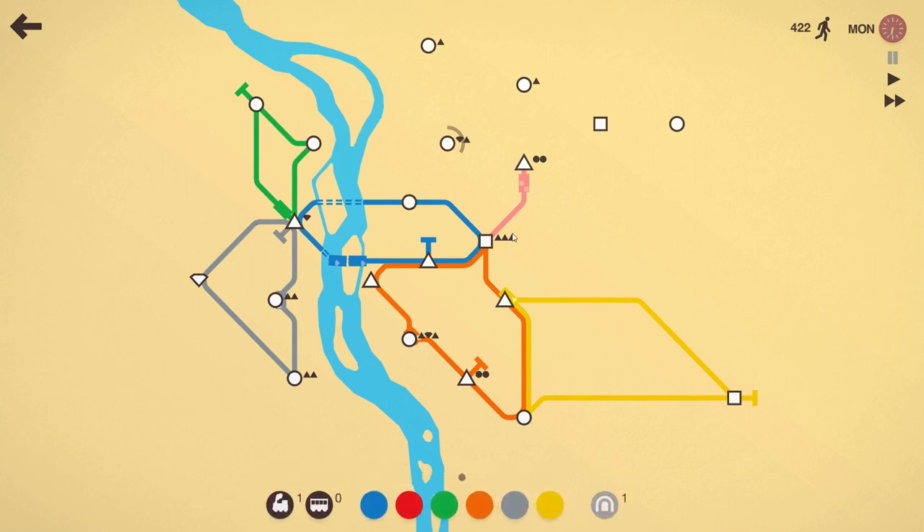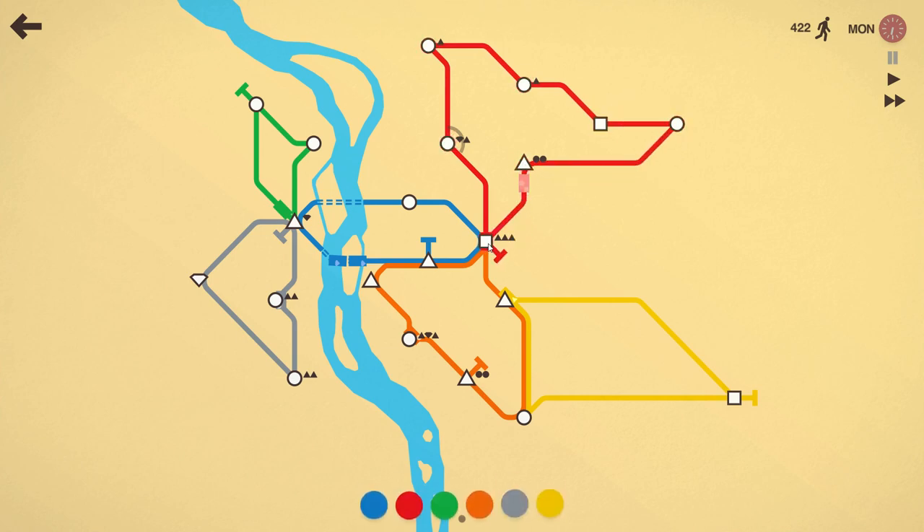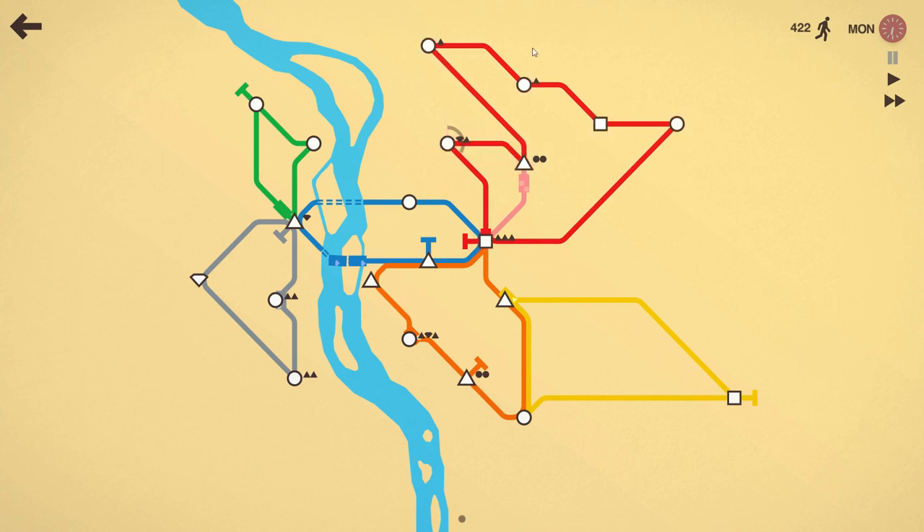We have no more lines to put down, so this is just going to have to be the red line: circle, square, circle, triangle, square. Is there no better way to do this? Maybe — or no, sorry, that's not how I meant to route that. That might be a little more effective.